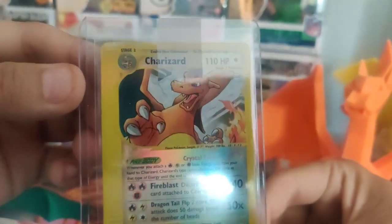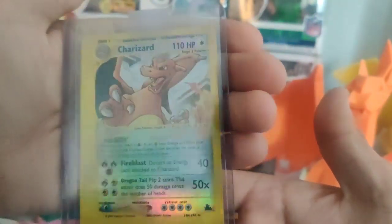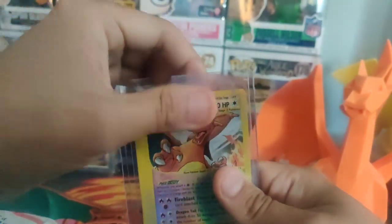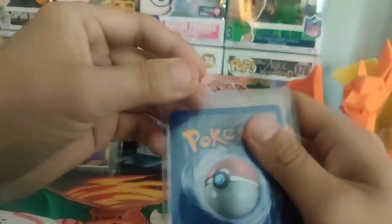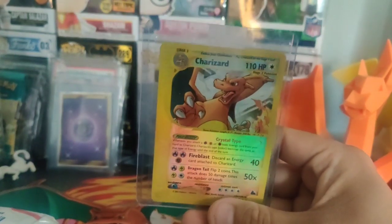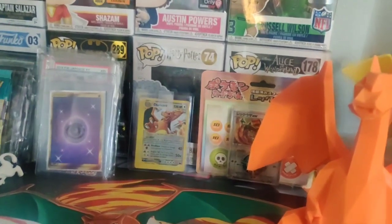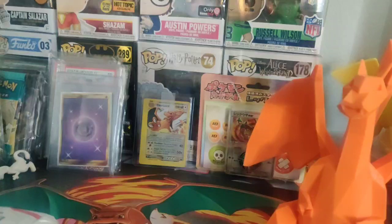Wow, look at that guys. Beautiful Crystal-looking Charizard. I don't like when they use Scotch Tape, but I guess it protects the card. I needed this one for my collection. Now I just need the regular holo version of it. Yeah, my Charizard collection is almost complete, at least the high-end cards.